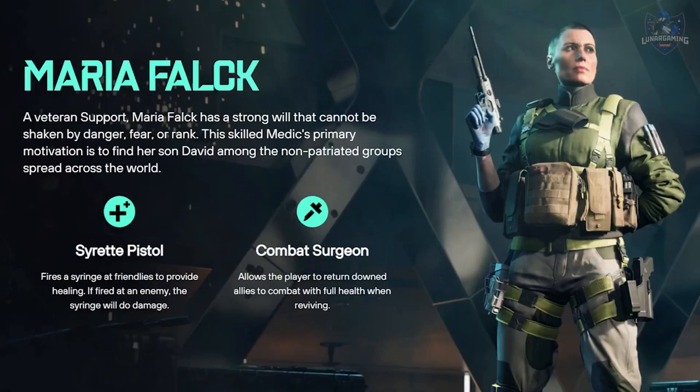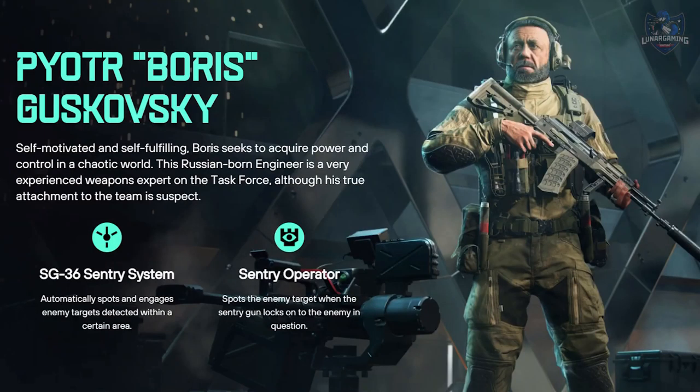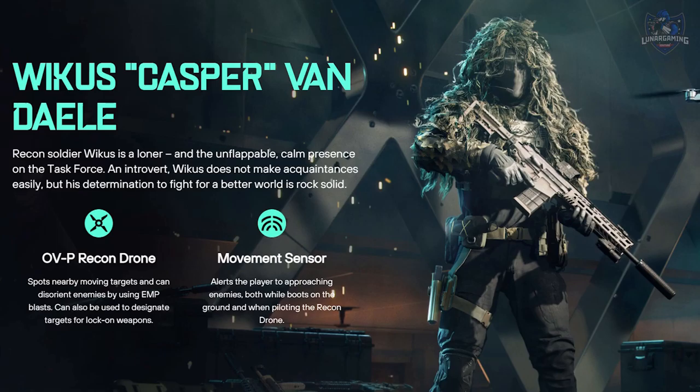Maria Falck is a veteran support specialist — a skilled medic with a strong will that cannot be shaken by danger, fear or rank, whose primary motivation is to find her son David among the non-patriot groups spread across the world. Boris is a self-motivated Russian-born engineer and experienced weapons expert on the task force, though his true attachment to the team is suspect. Kasper is a recon soldier — a loner, unflappable, calm presence on the task force who does not make acquaintances easily, but whose determination to fight for a better world is rock solid.